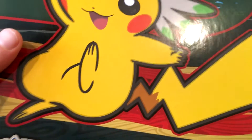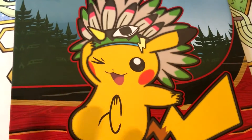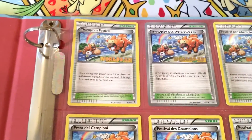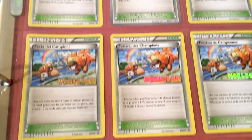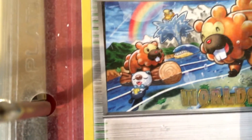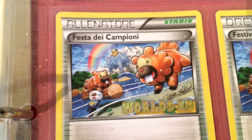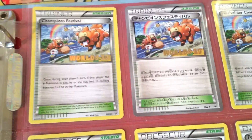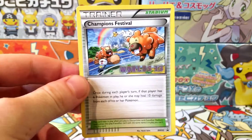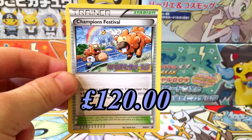Coming in at number 9 — or should I say number nines — we've got nine cards in this folder. This folder was only obtainable by getting into the Pokémon World Championships 2013, hosted in Vancouver. You received nine championship promo cards called Champions Festival. It's a really cool card — got a family of Bidoof playing in a dam and a sleeping Oshawott on a log. Sidot actually appears in every single championship promo card. Individually each card is worth about 30 to 40 pounds, but a whole set is worth about 120 pounds.